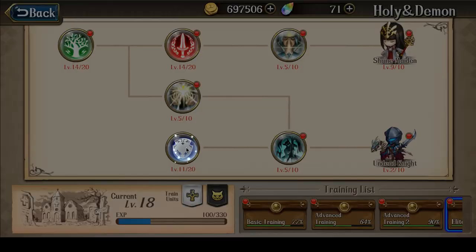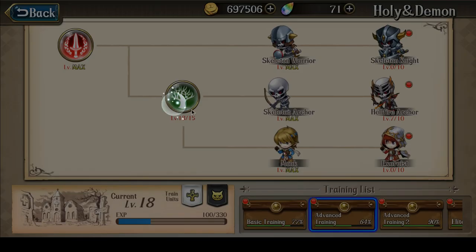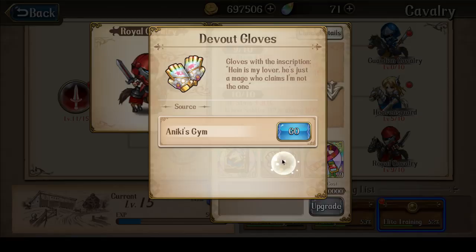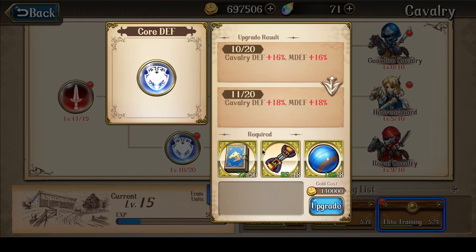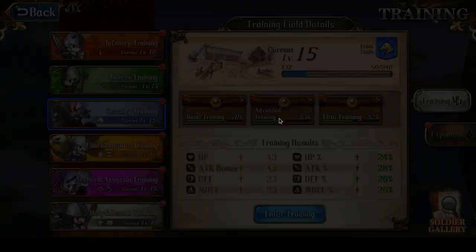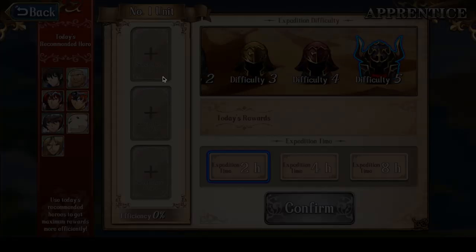The Holy and Demon Training Ground is rapidly reaching the 14-14-14 stage as well — I just need a bit more of these gold books, and then it would just be the Advanced Training, which is currently at level 13. I also almost have enough Devout Gloves to bring my Royal Cavalry — used primarily by Landius — to level 10. Just two more Devout Gloves needed, though I still have a bunch of survivability upgrades to do there as well.